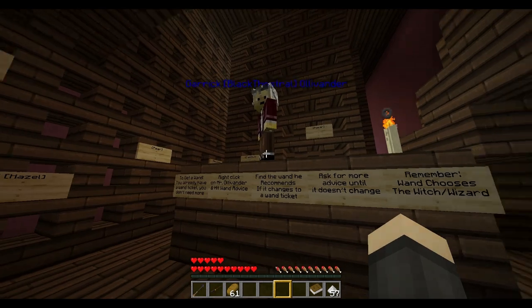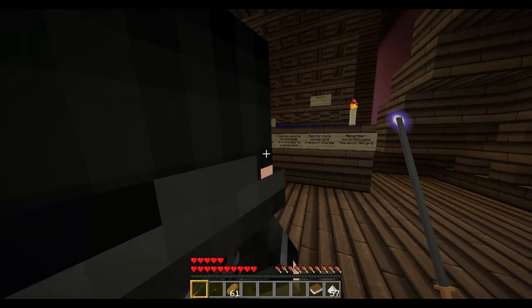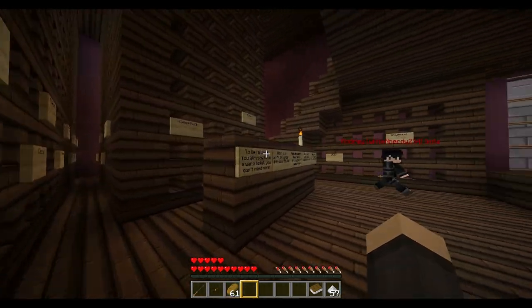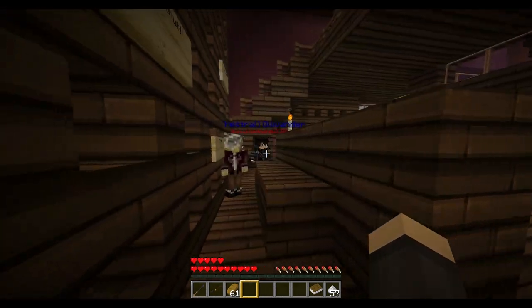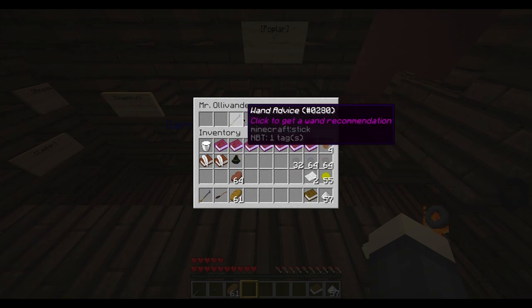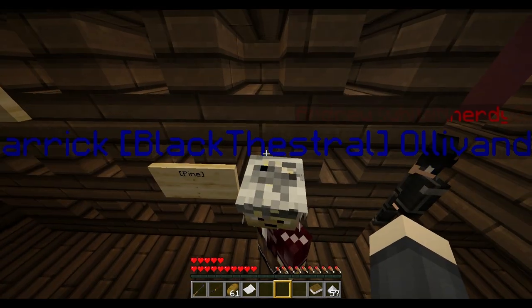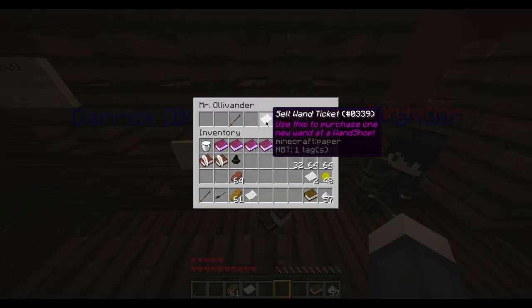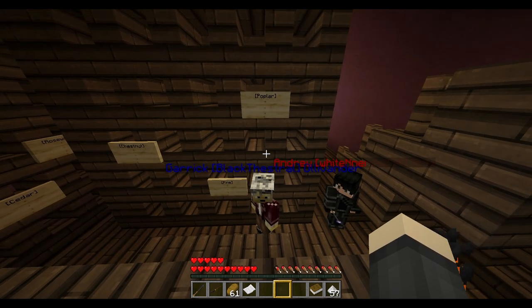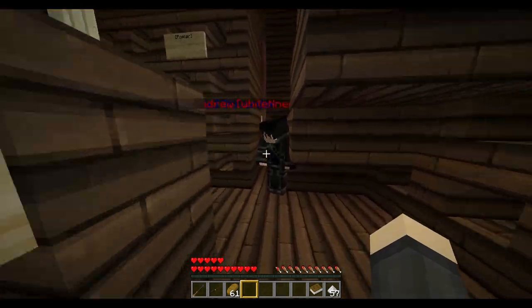To get a wand: you either start off with one and don't need to come here, or you need a wand ticket to exchange for a wand. Right-click the NPC, then buy a wand ticket if you don't have one, and click 'wand advice.' Since I have chat off right now, Andrew will demonstrate.